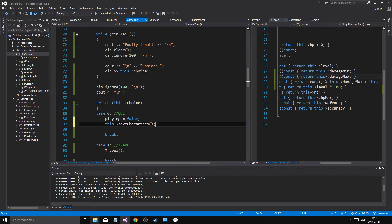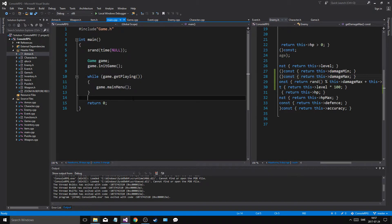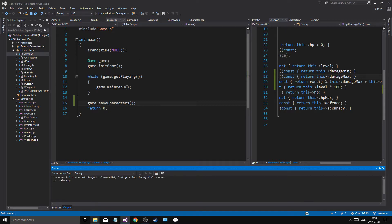I want to save them as we quit, so when playing is set to false, save characters. Then in main, as we return zero, call game dot save characters. Always. Now I'll see if that returns zero.